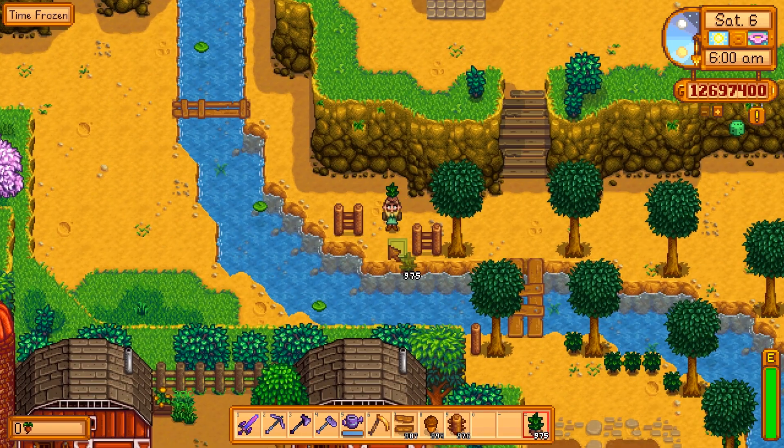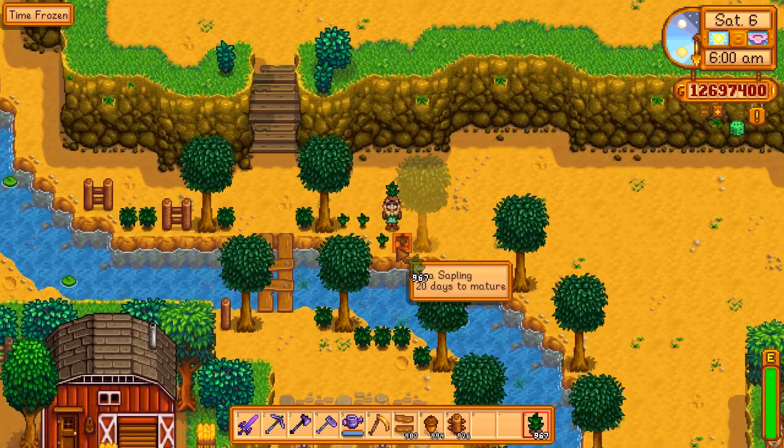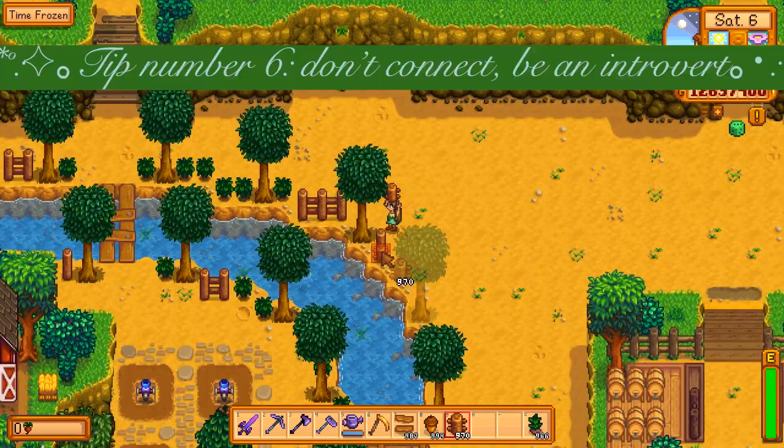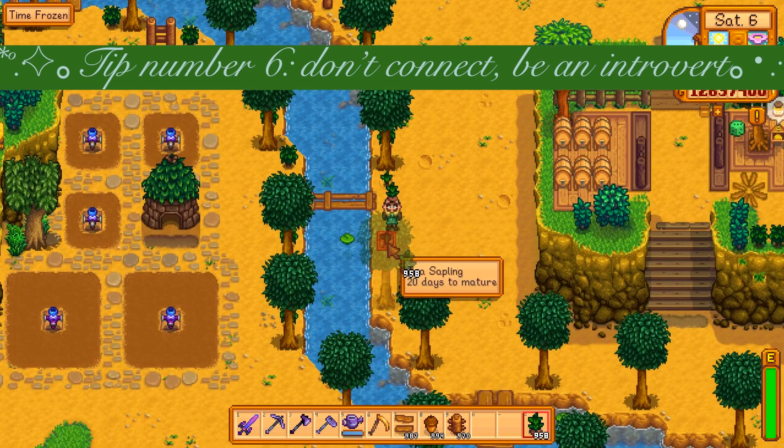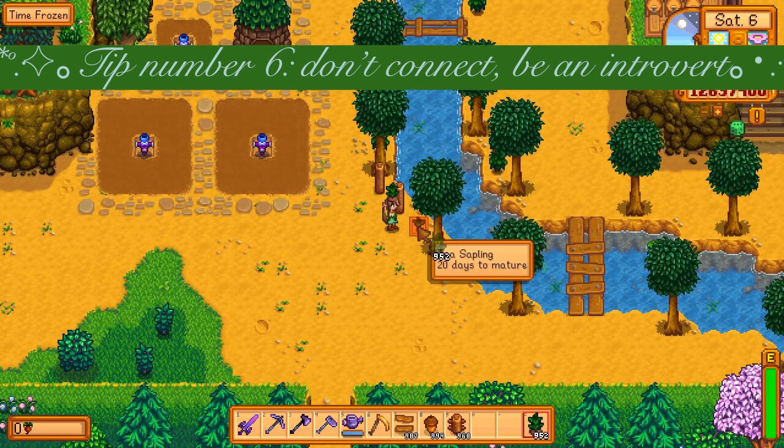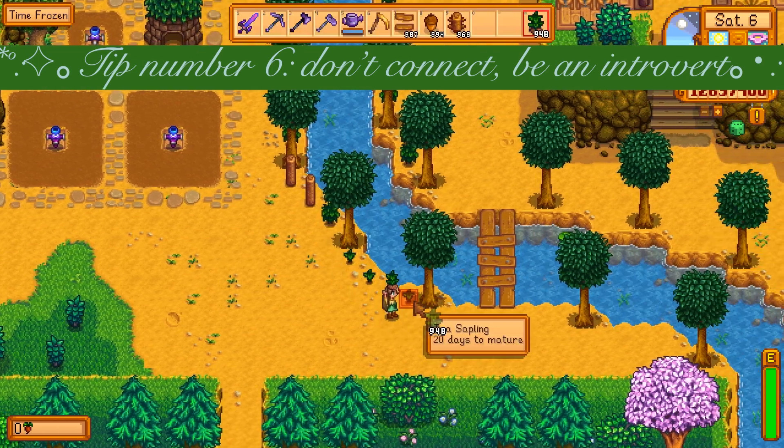To finish it off I use these saplings and fences, which is our fifth tip. When I put the fences along a path I like to not connect them — most of the time I only place two or three next to each other. This creates a less chunky railing.